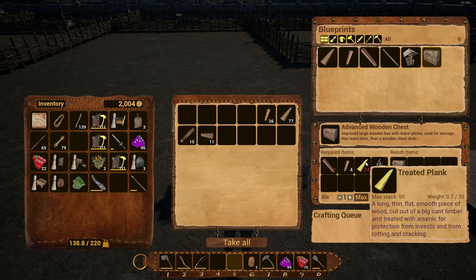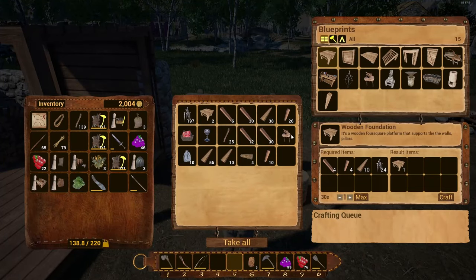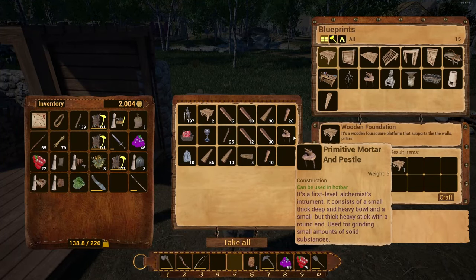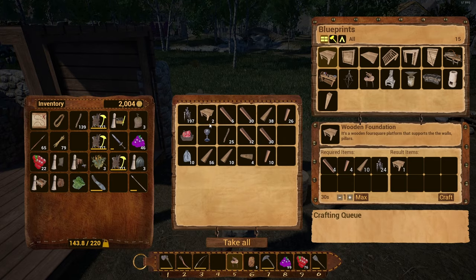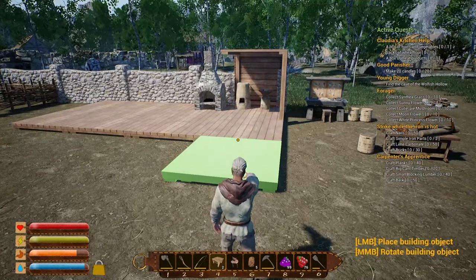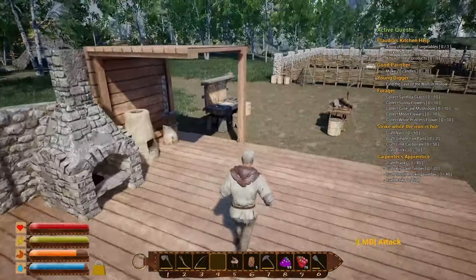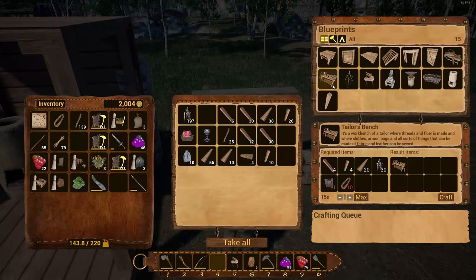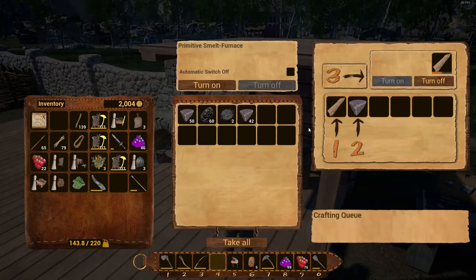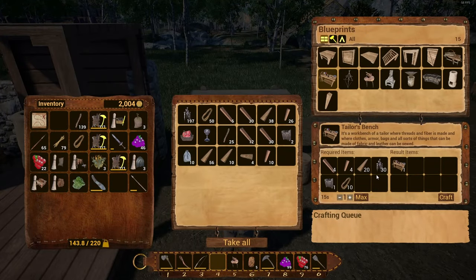To build the advanced wooden chest it wants treated planks, which I think requires the alchemy bench we still don't have. We're going to unlock some more of those doors now. I went ahead and built the primitive mortar and pestle from one of the quests — grabbed that and put it on our hot bar. I want to lay down more foundations — we're slowly building up to make a little craft shop right here. We need to put the blacksmith's bench down and leave room for the tailor's benches. For the tailor's bench we need one simple iron part, 30 nails, and 10 rope — I believe we have the iron parts.